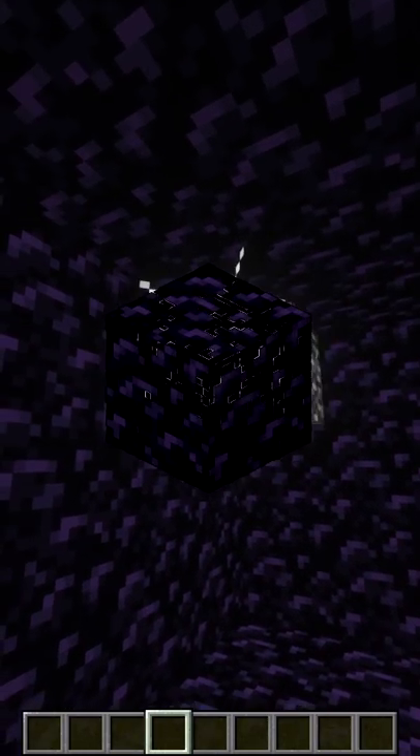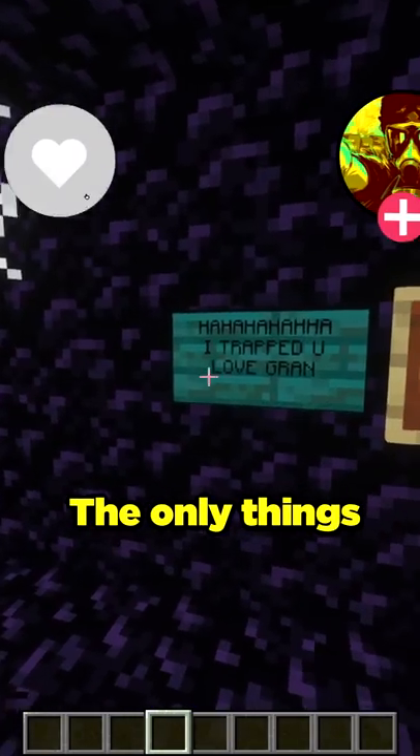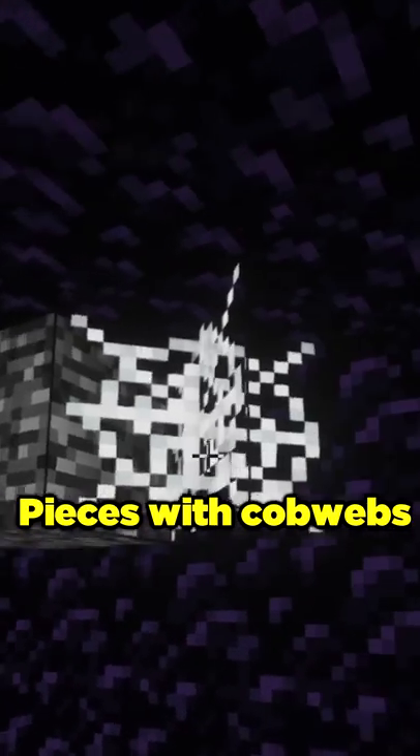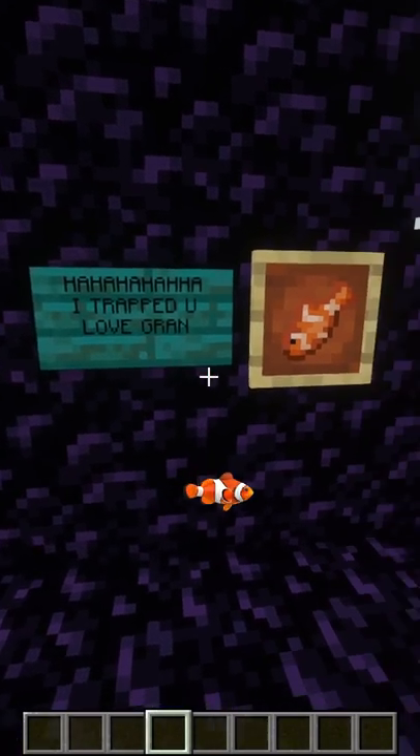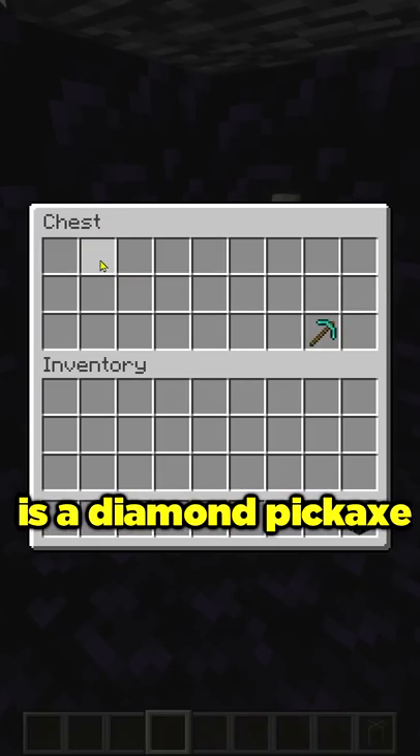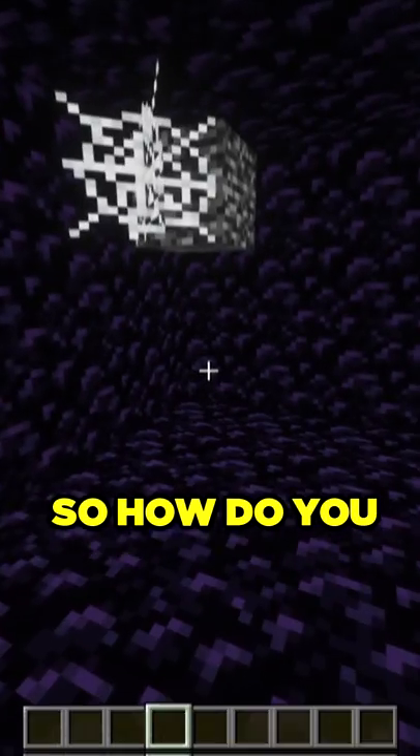Let's say your grandma traps you in an obsidian box in Minecraft. The only things you have are four bedrock pieces with cobwebs in the corners. You also have the sign she left you, a clownfish, and in the chest is a diamond pickaxe and dried kelp. So how do you escape?